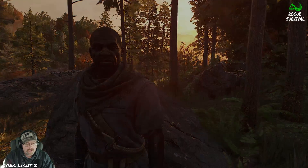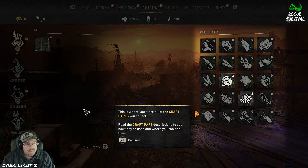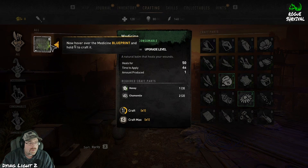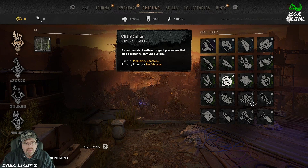Hit I to go to the blueprint menu. You've received your first blueprint. So it's kind of like a recipe card to make the things that we need in the game. This is where we're gonna put them all. Read the descriptions, you'll know how to use them. I just crafted that — I made a medicine. Looks like we've still got two honeys left. Looks like we used the chamomile all up.